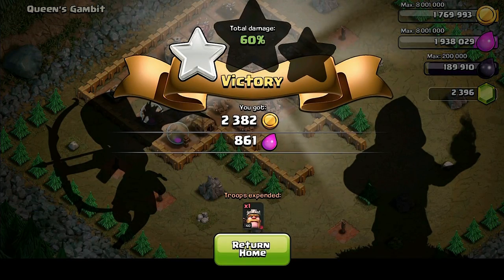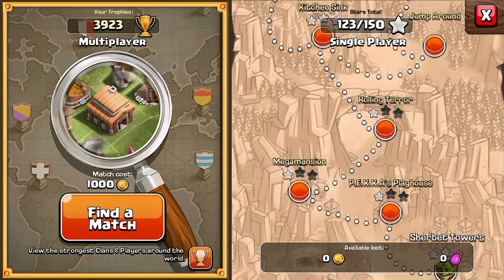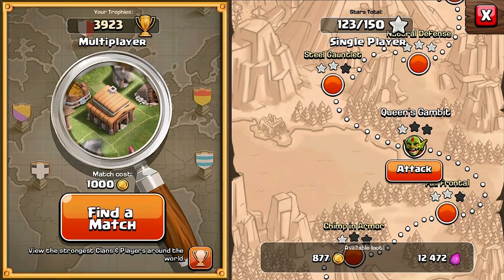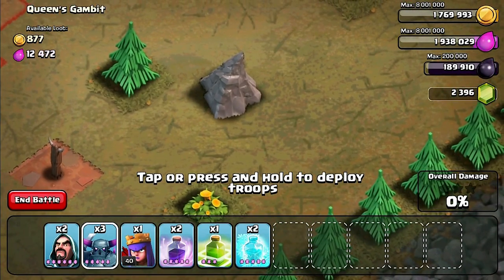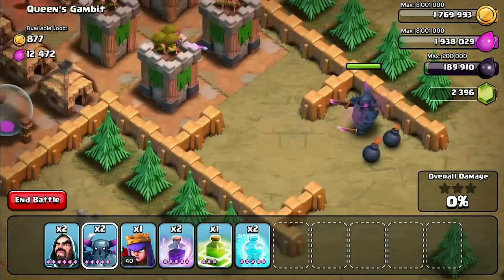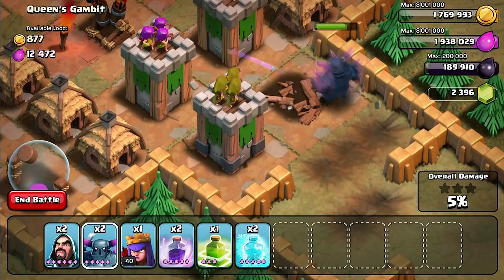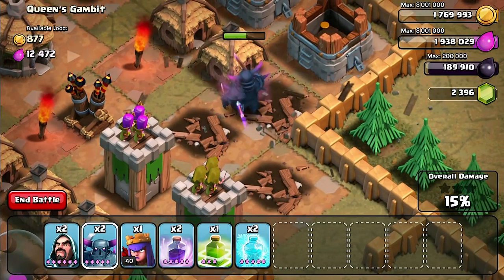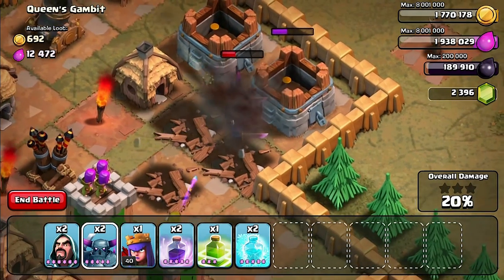The hut is the equivalent of the Town Hall for the goblins. Now let's get the PEKKA in here on Queen's Gambit, starting at the same place right behind the rock. She's walking down, moseying through the walls, bombs going off, traps getting set off, and she's starting on the archer towers. This is pretty weird — she's actually going for different targets now, disregarding the other archer towers, and this could cost her some points because they're still attacking her while she goes for other buildings.